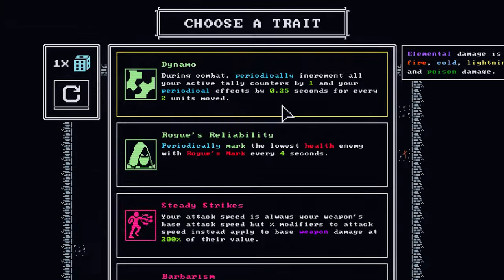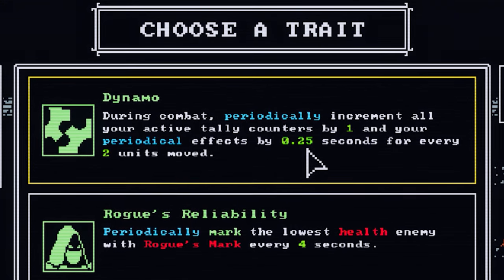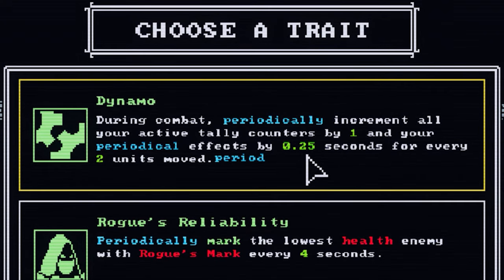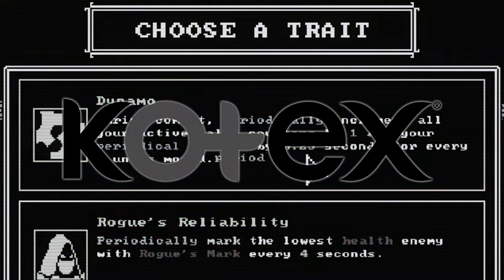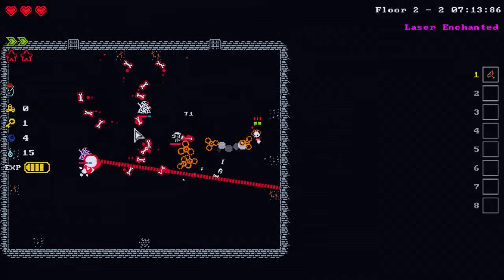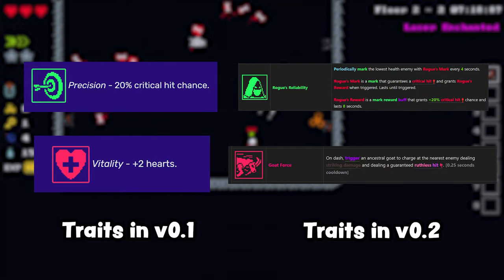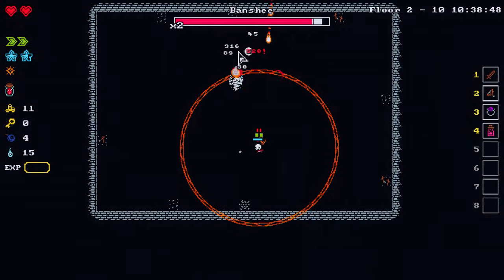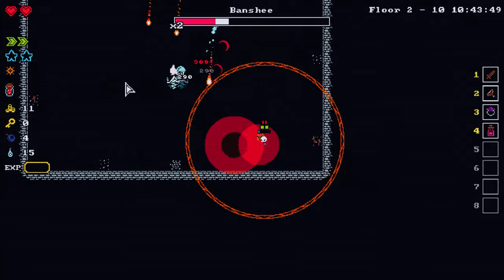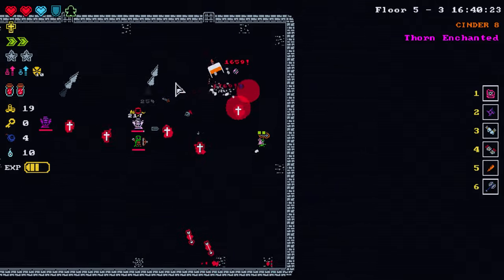Like, look at this trait description: 'During combat, periodically increment all of your active tally counters by one, and your periodical effects by 0.25 seconds for every two units moved.' At first, I felt a bit alienated by these changes, since everything I learned at 0.1 about creating a successful build was completely thrown out the window. After sticking with it, though, I can say without a doubt that this overhaul to the itemization, traits, and stats has made what's already a good game great. And I implore anyone who may have been turned off by this update to give it another try.